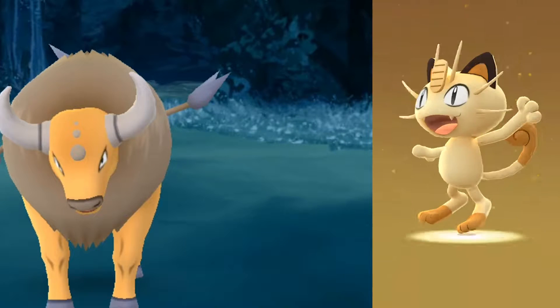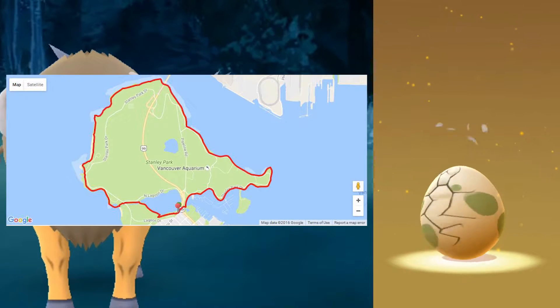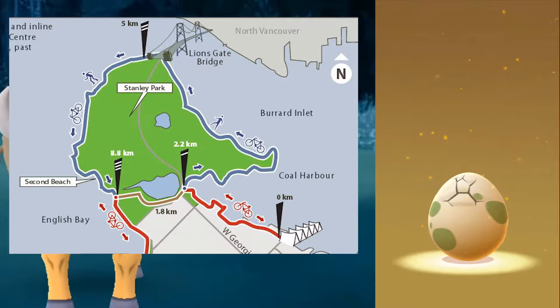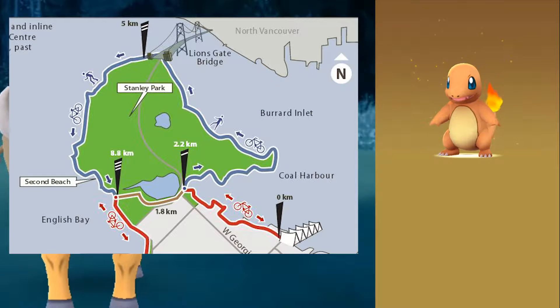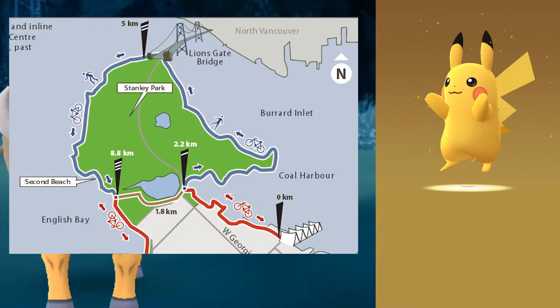The first place that came to mind for testing the accuracy of the distance tracking was somewhere that wouldn't be a straight line. I decided to walk around the seawall in a large park where, according to all the literature, a full loop should be 10 kilometers or very close to it. If I walked the whole area and the game only registered say 3 kilometers, then I'd know for sure it's way off. Either way, it was going to be a good post-workout exercise while playing Pokémon GO.